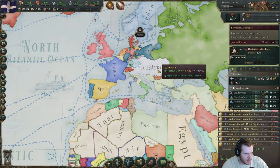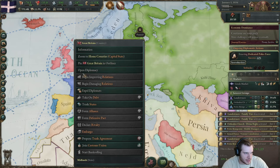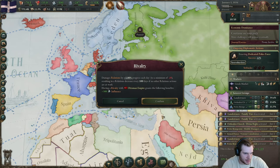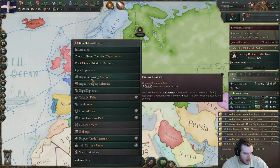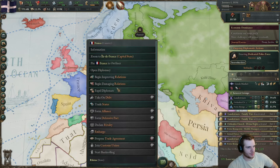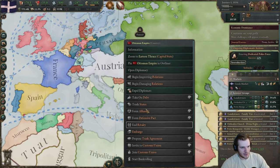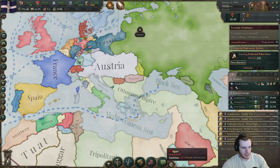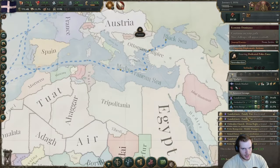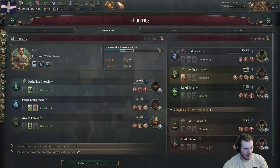In terms of diplomatic relations, we really need to get friends early on. We also need people to hate the Ottomans, because we need to take land back from them if we have any hope of expanding. GB will automatically let us into their customs union — that is awesome. We're going to join that right away, and then start improving with France. That also gives GB a reason to want to help us against the Turks, which is going to be really important. I've never had that happen before.